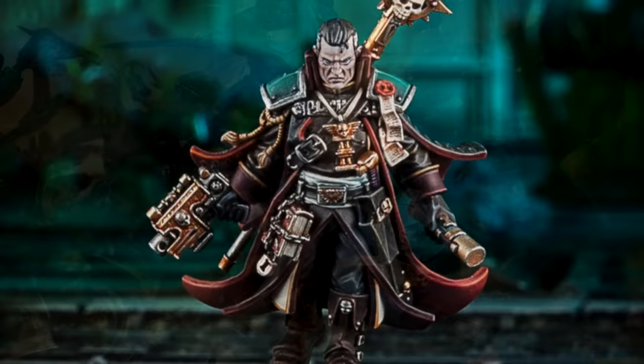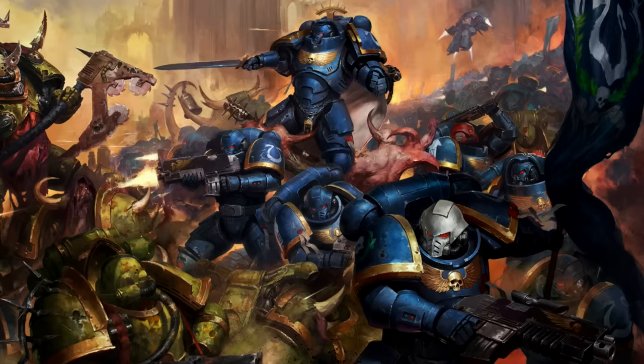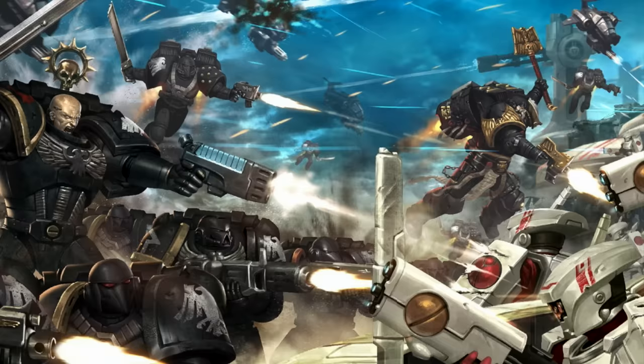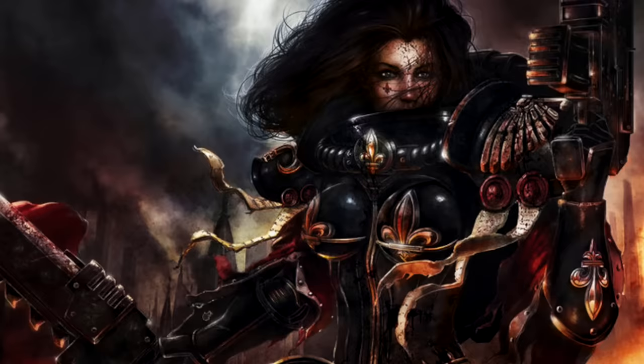Bolt weapons are in some sense a relatively standard issue weapon of the Imperium's finest, and over the millennia have been refined to enable many specific patterns and adaptations. The era Indomitus has seen a veritable explosion of new weaponry at the behest of Belisarius Cawl and Guilliman to equip the new Primaris Marines. Yet bolt weapons remain, for both the Astartes, Sororitas, and sub-factions of the Imperium, far more than just a weapon — they are a highly revered symbol of the Emperor of Mankind's wrath, a holy tool to unleash revenge and judgment upon the enemies of mankind.